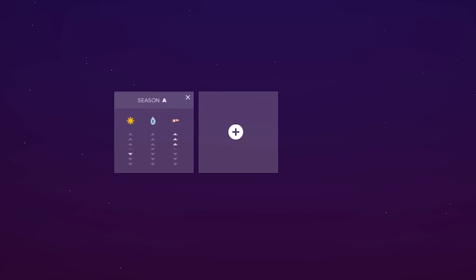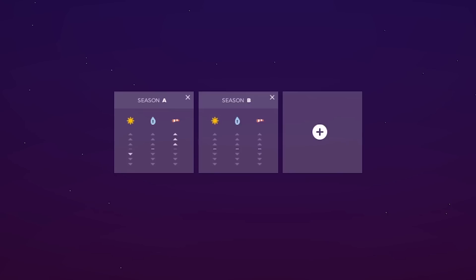So how do I keep players interested in what's going to happen next? How do I inject a bit of variety? I think the answer to that is seasons. With the introduction of seasons, you can have possibly large fluctuations in groundwater, wind strength, and temperature.